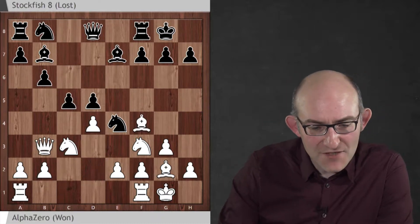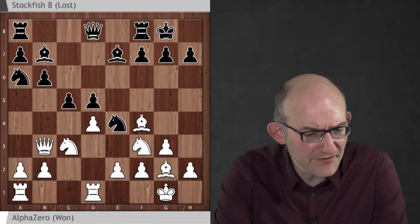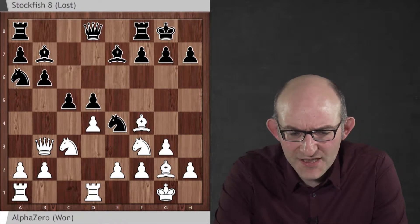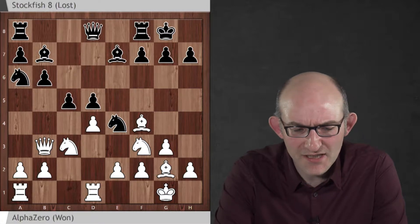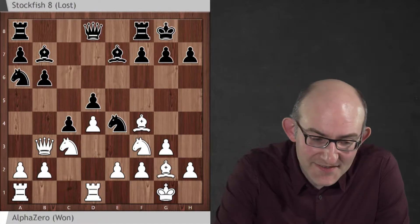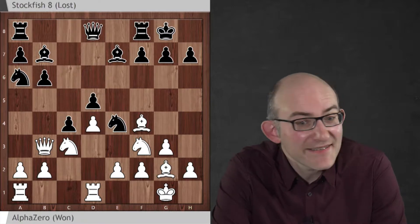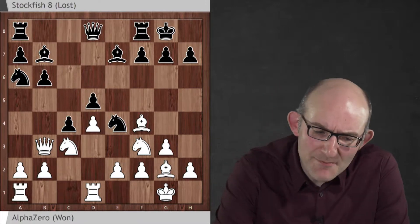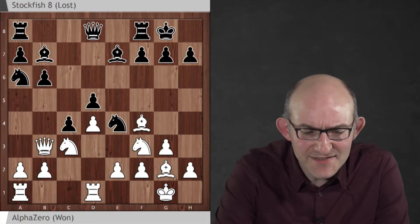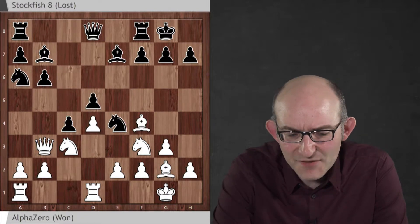The game proceeded fairly normally: bishop f4, knight a6, rook d1. Stockfish likes this system of development with the pawn on c5 and the knight on a6. Here Stockfish took an interesting decision — it played c5 to c4. This move gains space and a tempo, but it does release the central tension, meaning that white no longer needs to pay attention to the centre and white's pieces are then free to do other things on the wings. It's not a bad move, but it does contain the seeds of disaster.